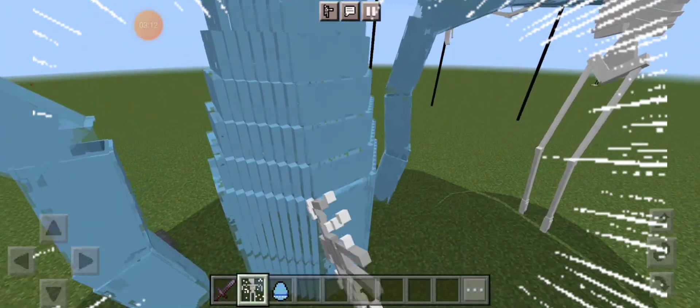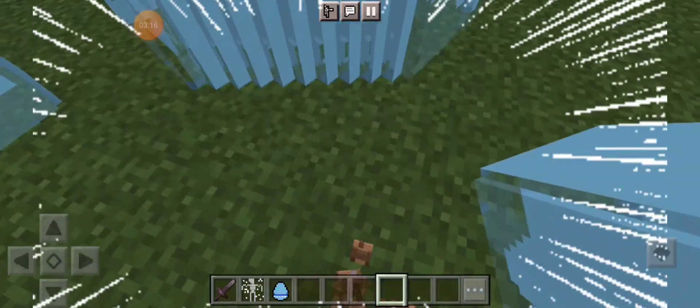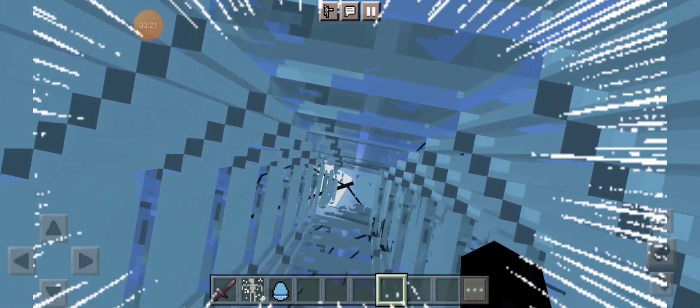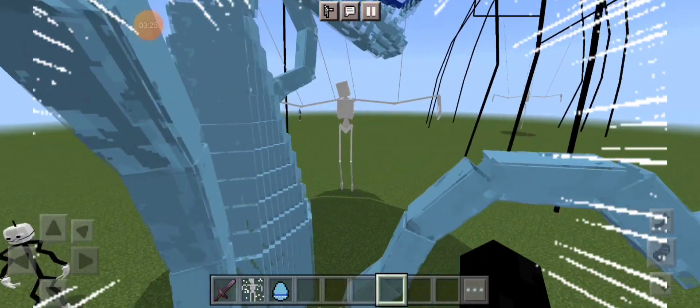I don't know what's up with this, but we have to attack it to get things going. Where is its attack spot? Has it glitched?